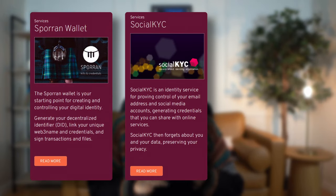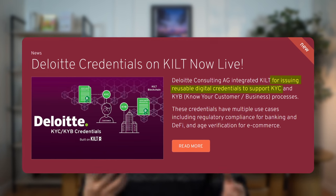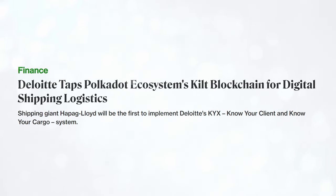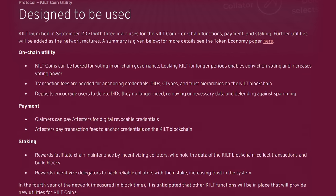Kilt's value isn't only hypothetical — there are already several projects using their products and services. Just to name a few: there's Sporran Wallet for generating your DID, Social KYC for proving control of your email address, and DID Sign for signing files in a way that's tamper-proof. On the enterprise side, they have a huge partnership with Deloitte to issue reusable digital credentials on Kilt that support various KYC processes. Recently, that was tapped by a giant shipping company to run their Know Your Client and Know Your Cargo system. Kilt's existing adoption is impressive. Their KILT coin is used for paying fees, incentivizing various parts of their ecosystem, paying for identity services, staking, and governance — and you can see how Kilt provides a critical service not only to Polkadot parachains but also to crypto projects and regular businesses as a whole.